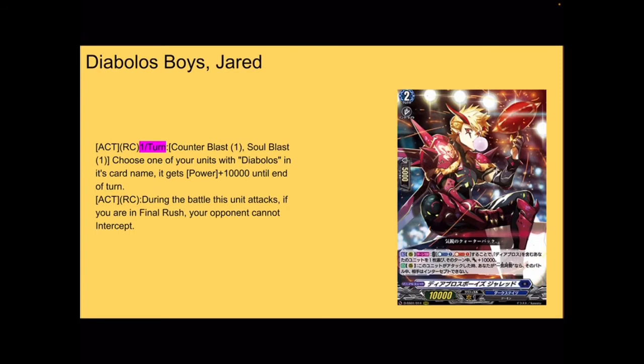Next up, for Dark States, we've got grade 2 Diabolos Boy's Jared — intercept, 5k shield, 10k base. Act rear guard once per turn — counterblast 1, soul blast 1, choose one of your units with Diabolos or Diabolos in its card name, and this unit gets plus 10k power until end of turn. And then act rear during the battle that this unit attacks — if you are in final rush, your opponent cannot intercept.